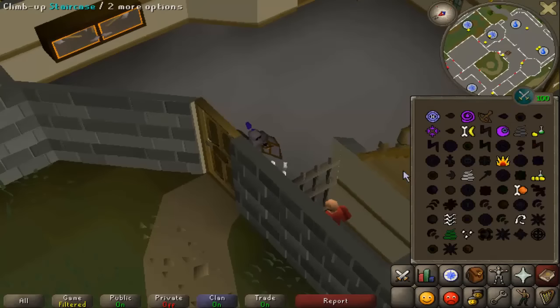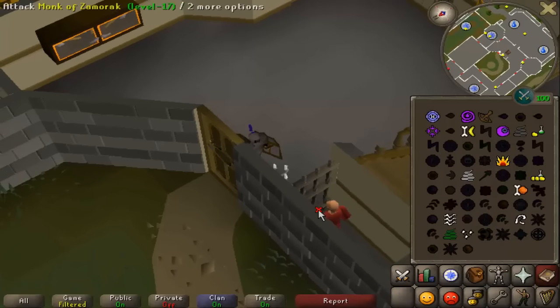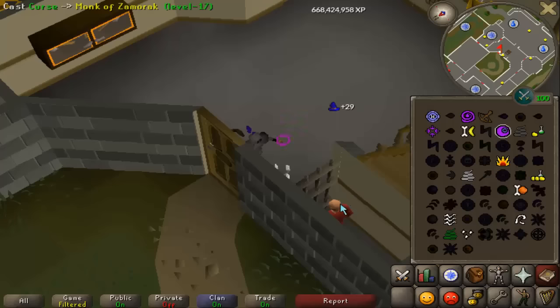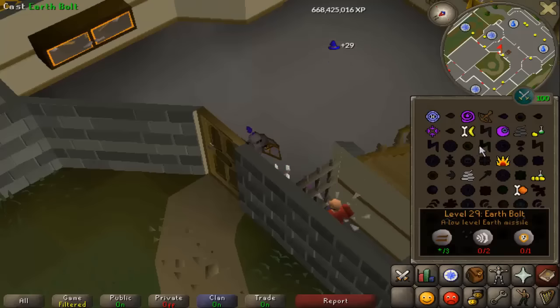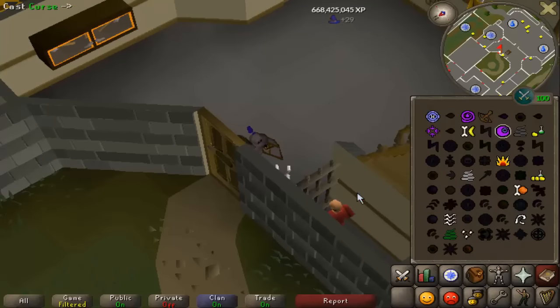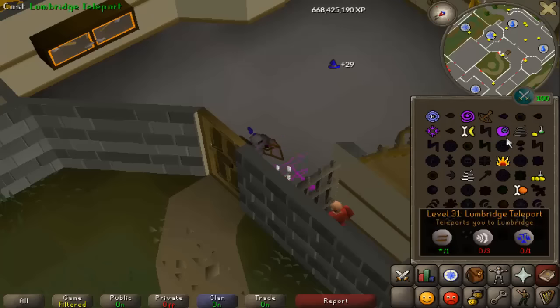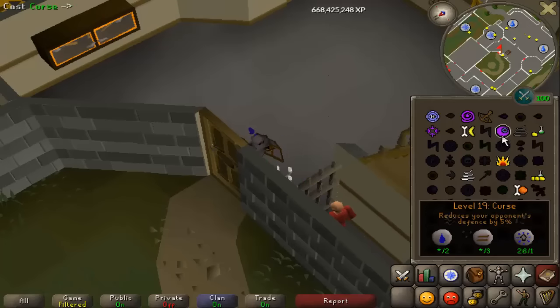This is a convenient method because the monster is always safe-spotted. You want to safe-spot any monster — this clip is in Varrock Castle — and cast a spell on it every five ticks. Casting curse at 29 XP each is about 37k XP per hour, so it'll take a little over an hour, maybe an hour and a half at most, to get to level 43 magic. It's a bit boring but not too bad. You'll need just shy of 2,000 body runes, and if you don't have a mud staff, about 4,000 water runes. That's pretty much it for getting up to level 43.